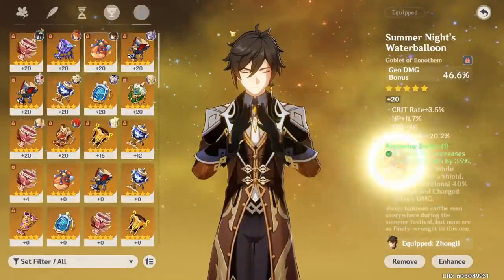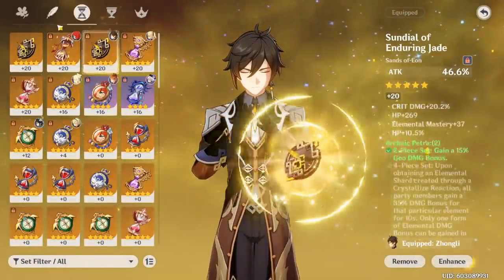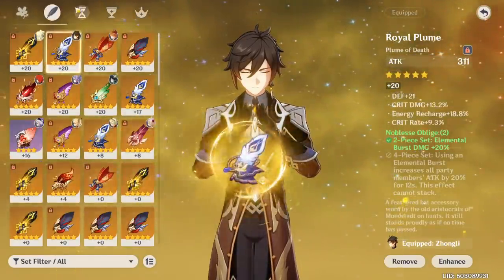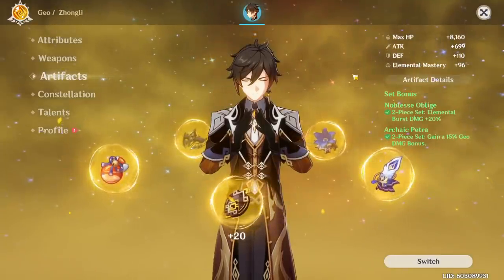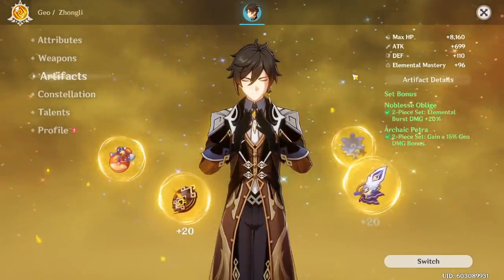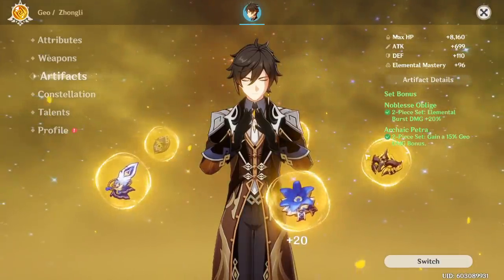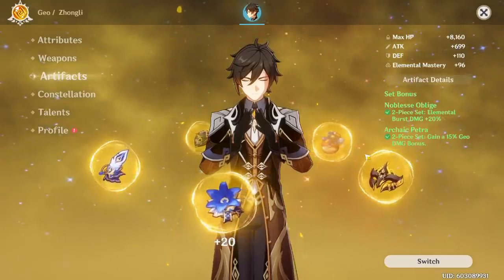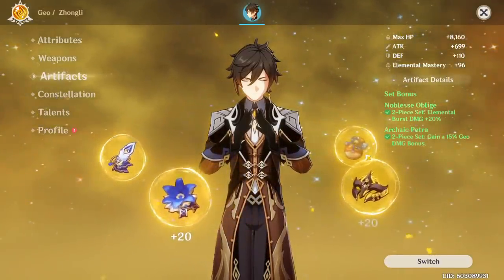What I'm running on my Zhongli is literally a fully maxed plus 20 set. Zhongli scales really well with artifacts, so if my artifacts were all low-level, he'd be pretty useless — I'd swap in, use my ultimate, deal like 5-10k damage, and swap out. But since I have so many good artifacts on him, and since I get a lot of energy recharge from running double Geo with Ningguang, when I swap into him he'll just shred everything.